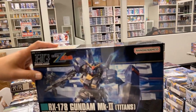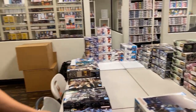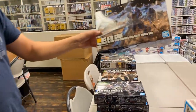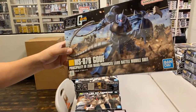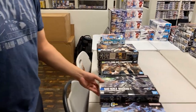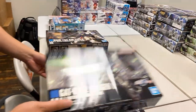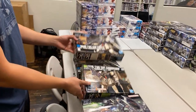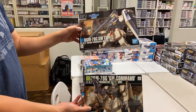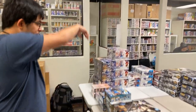Then we got the Gundam Mark 2 Titans color in High Grade. And then we got more of the Gouf — not your ordinary Zaku, as they always say — with the whip. And from Gundam Seed Destiny, we got the Dagger L. Going back to Universal Century, we got the GM Commands right here — the Type C and the Command GM.